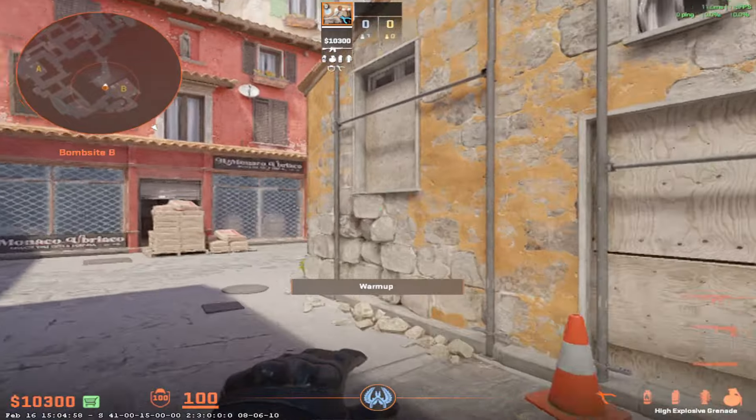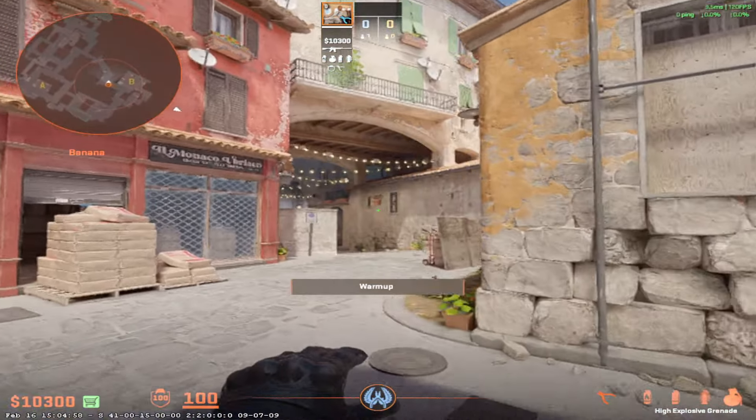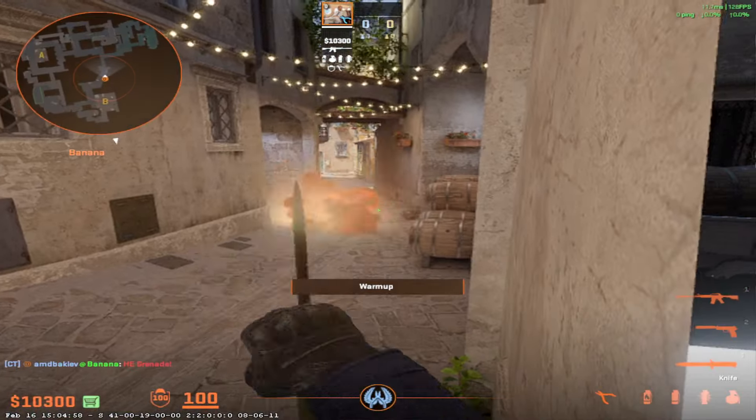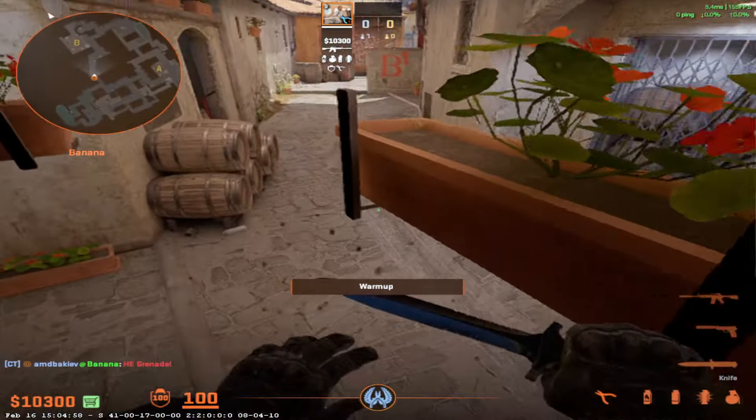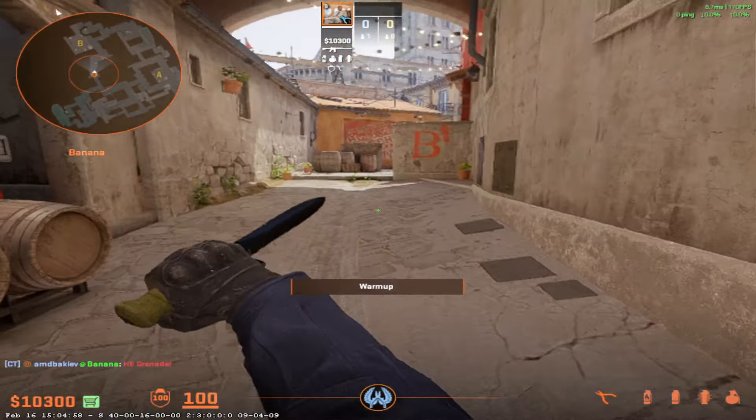How you throw that nade is when you are going around the corner here, you just throw it under the flower pot like this, just with left click, and it's going to land pretty good right here, and it's exactly where it lands when they are running with the rush.